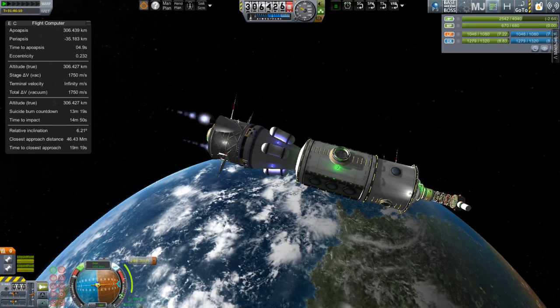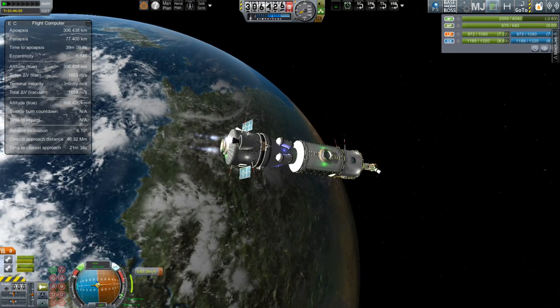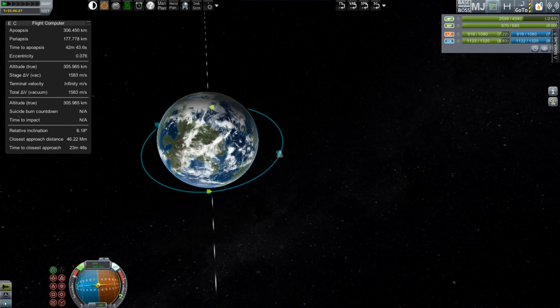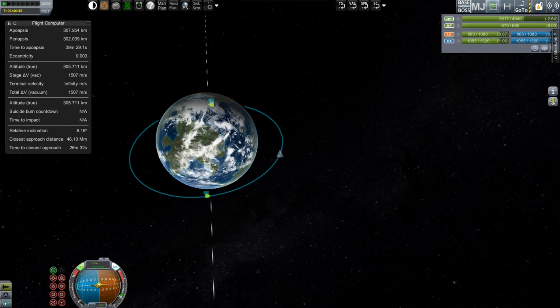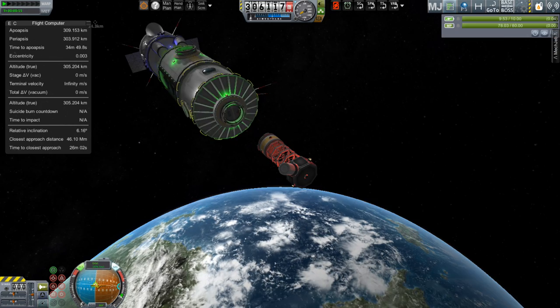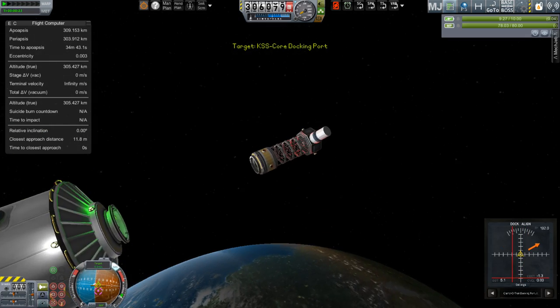The rails were on decouplers, so after the fairing was released, I was able to activate those and they shot off like rockets. This initial launch is going into an equatorial orbit, because that will make it easier to assemble the rest of the station. When we transfer it over to Minmus, we can make our maneuver at one of the nodes for the ascending or descending, which will allow us to adjust our inclination and make the intercept at the same time.